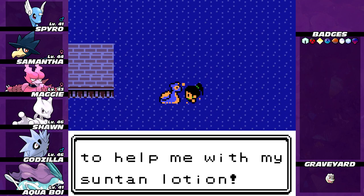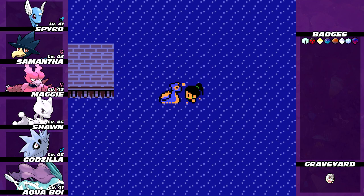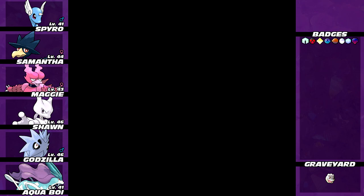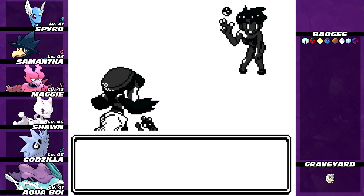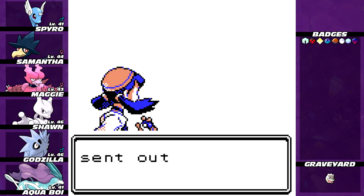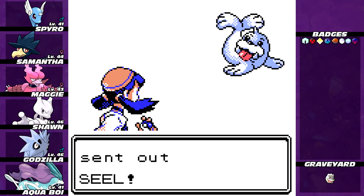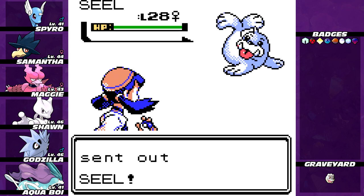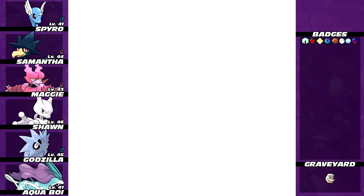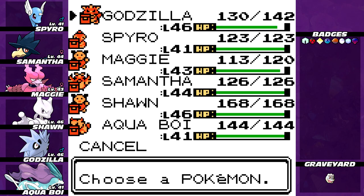A trainer challenges: 'If I win, you have to help me with my suntan lotion.' Swimmer Nikki wants a battle — she's got a Seel. This is not good for Godzilla. Godzilla is not very effective against either type. But still, it's just water, so I need to remember that.